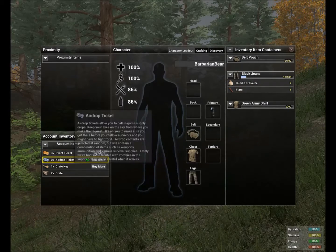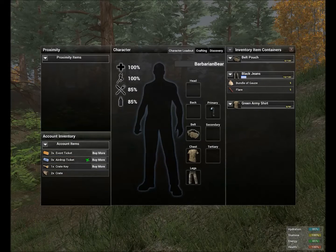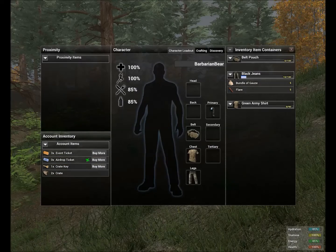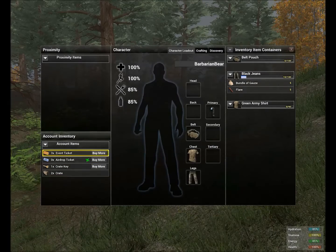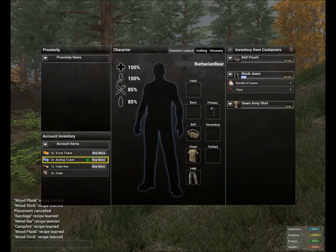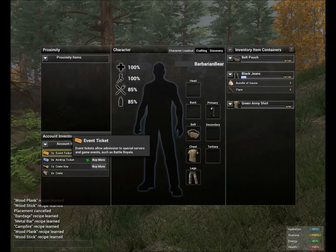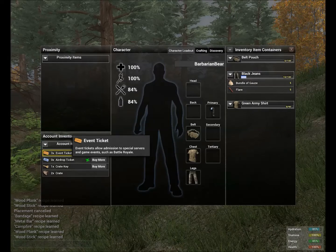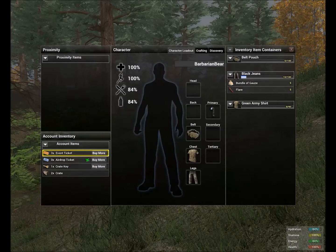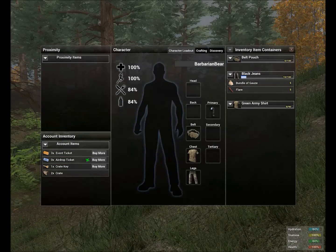Next is your account inventory. Basically, anytime you spend Station Cash on something it will go here. You can see that if you bought the $20 package you get three event tickets, one crate key, and two crates. The rumor — actually it's been said seriously — is that they'll be allowing you to find some of this stuff in the game when you explore, which is pretty awesome of SOE.